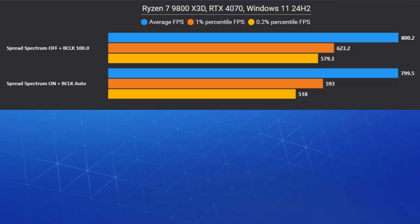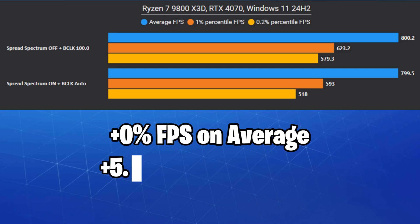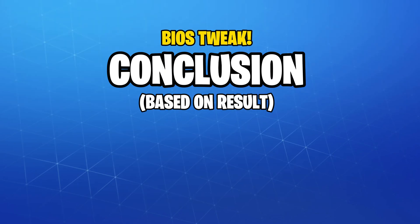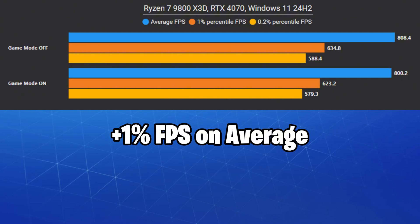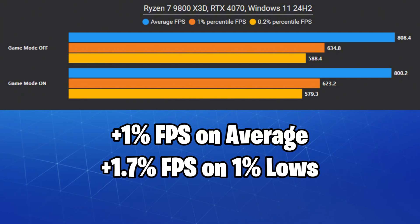Next, we've got spread spectrum and base clock frequency. It gave us no average FPS boost, but improved our 1% and 0.2% lows by up to 11.7%. Next up is good old Game Mode — it gave us a 1% FPS boost on average, 1.7% on the 1% lows, and 1.5% on the 0.2% lows.